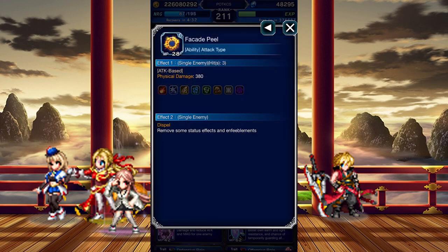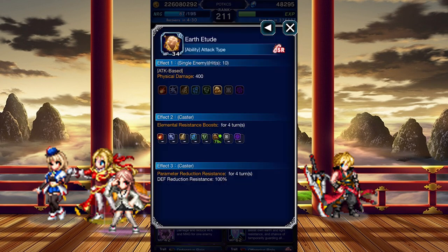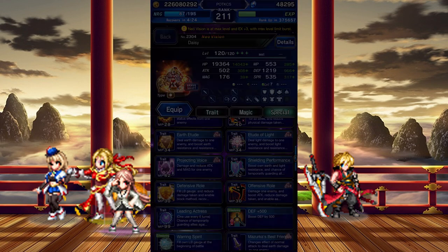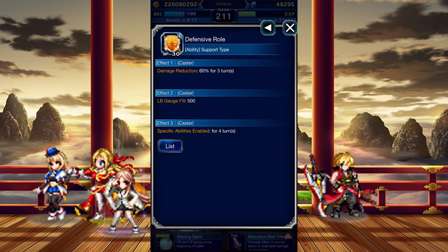Passaud Peel is essentially a dispel. She can chain with Stardust Ray, but her damage is really, really... it tries. Defensive Row gives her a 60% general mitigation buff and enables Block Method, Recovery Method, and Spiritual Method.